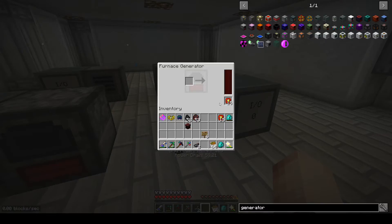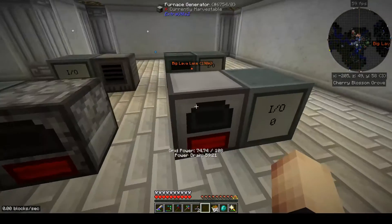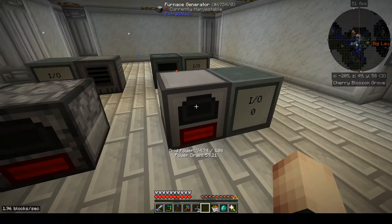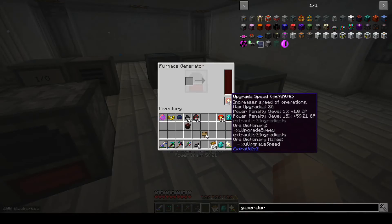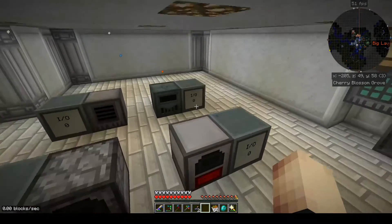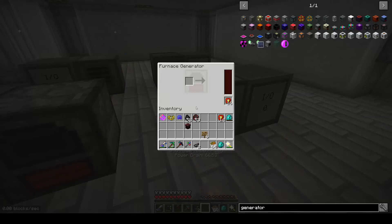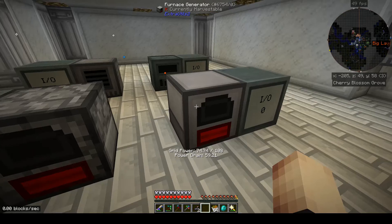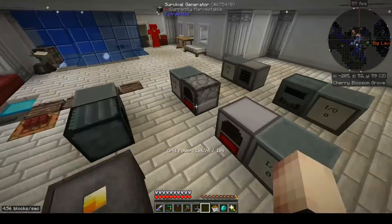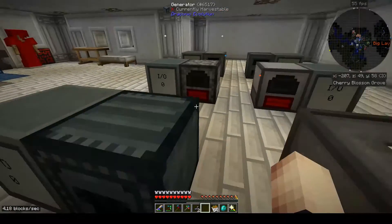I've upgraded where possible to maximum capacity in terms of burn rate and RF per tick - that means an Octatic Capacitor in the Sterling generator, and loading up the Extra Utilities 2 with speed upgrades. I made a whole bunch of them. This is about the maximum I can do - it says 74 GP used when running with 15 speed upgrades. At 16 upgrades it's 82 GP, but that uses 114 GP and I'm only generating 108, so I'd fall out of the sky if I flew.